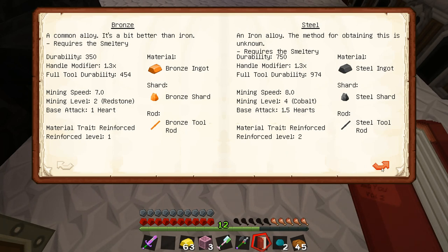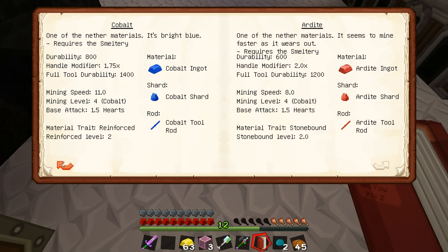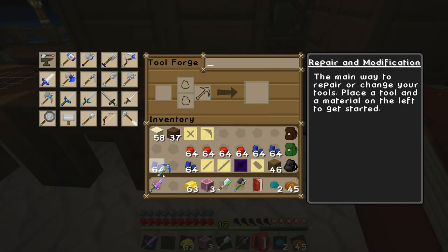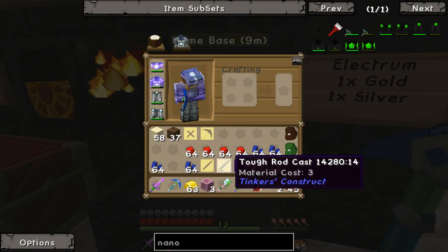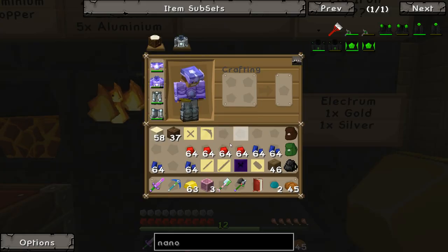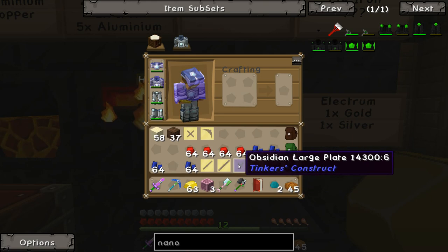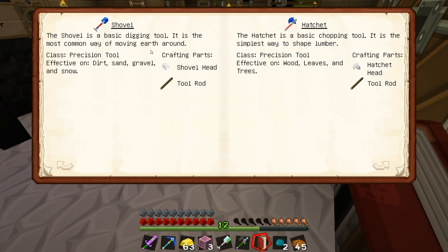Mining speed is an important characteristic - you want to have a high mining speed, but you don't want something insane because then you'll end up messing everything up. For the pick, good mining speed means I can do quick mining jobs. For a basic tool like this, the cast costs very little - this one takes one, and this takes 0.5. So I have one ingot of cobalt left, but my next set of tools requires more than that. We've got to make a shovel.